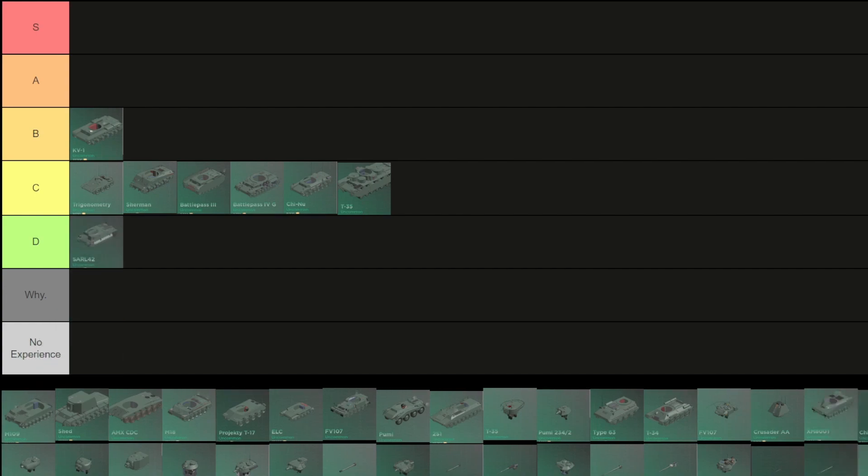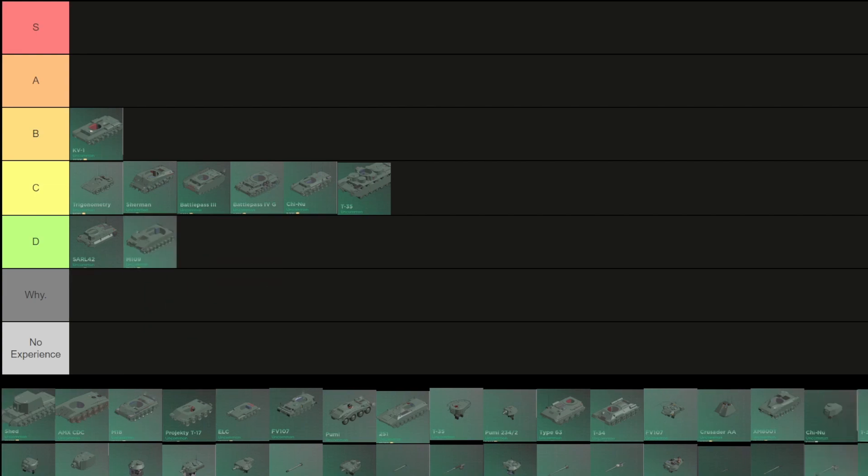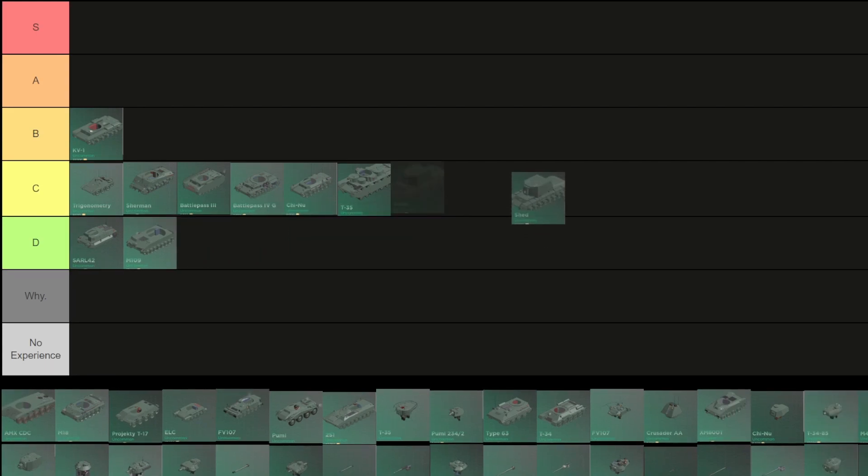SoftSkin 42: D — this thing is supposed to be Tier 2 honestly. M109: D — it has armor but it's too big. SHED: this is a C — the armor is not good but it's got quite a lot of crew and is surprisingly hard to kill.